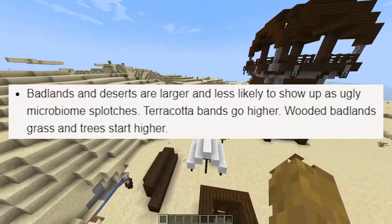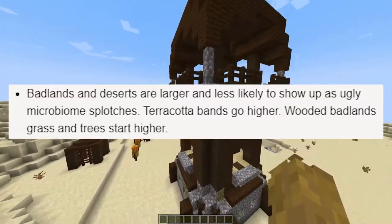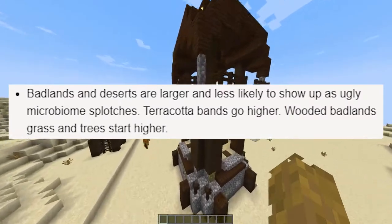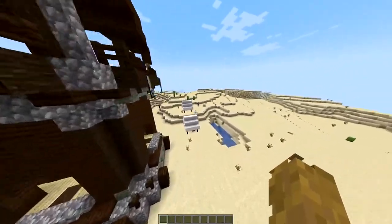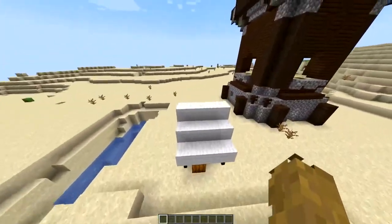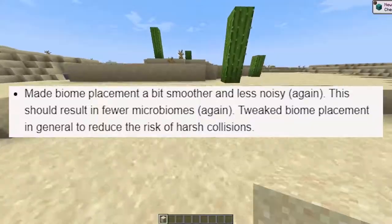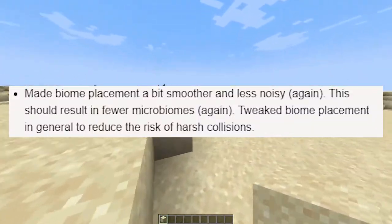Number two: badlands and deserts are larger and less likely to show up as ugly microbiome blotches. Terracotta bands go higher, and wooded badlands grass and trees start higher. This fixes some of the microbiome stuff that Mojang has been trying to implement into the game.